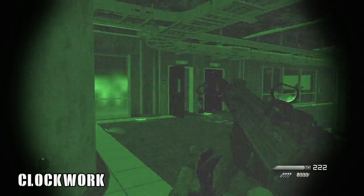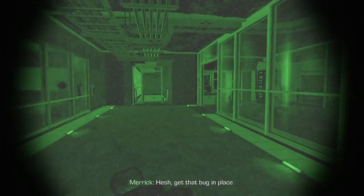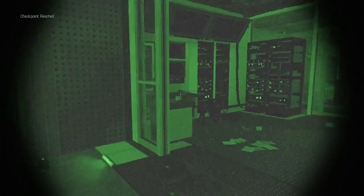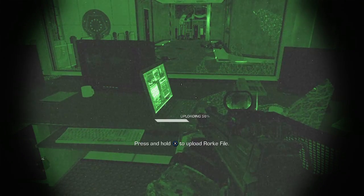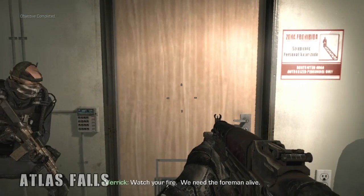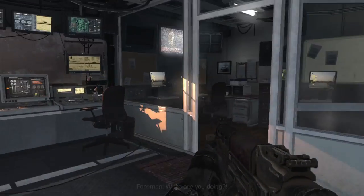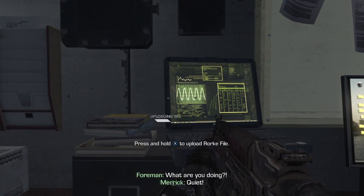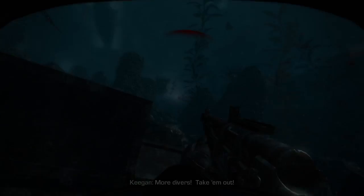Mission 10, Clockwork. You're going to get to the night vision goggles section, kill these guys, your friends are going to set up some kind of thing on those servers over there — turn around and it's right there. Atlas Falls: kick open that door, Merrick's going to destroy that guy, but if you go to the right it's right there just hanging out — the foreman, not George Foreman, just a foreman. George Foreman would fuck up Merrick.